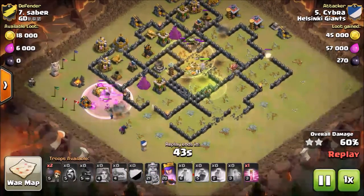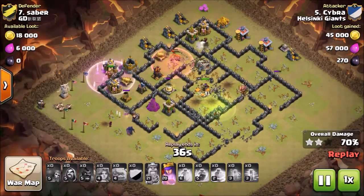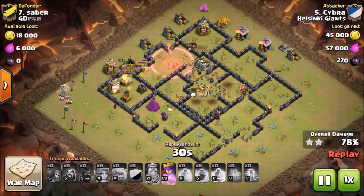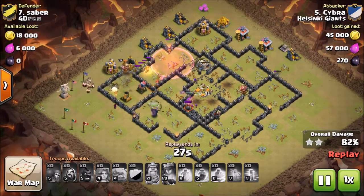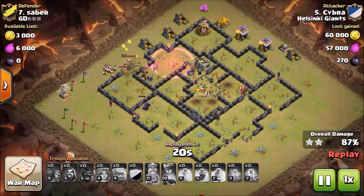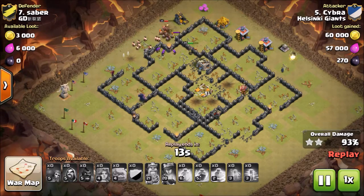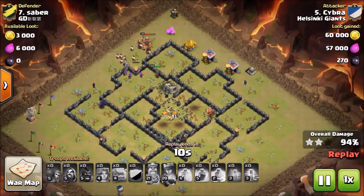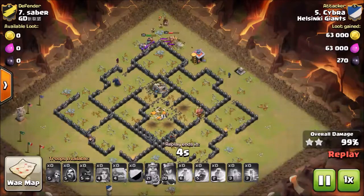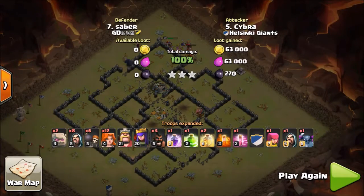He put the Pekka on — whoa, Pekka for clan castle! At this point he already grabbed a two-star, and the Pekka is still at full health. The queen is going down a little but she has her ability. The hawks — four hawks wipe out the defenses on the top. The Pekka is still at full health with a bunch of troops left over, and that gives him a three-star in two seconds.